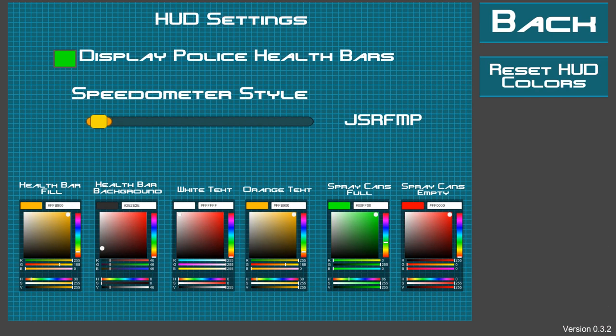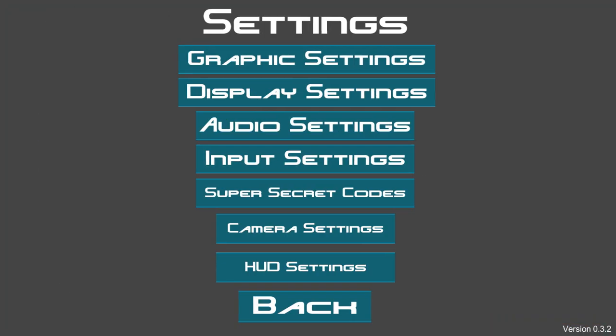HUD settings — you can actually customise your HUD in this. If you want the speedometer style for Jet Set Radio original or the beta, you can do that. I'm going to keep everything as default, but as you can see you can change your health bar, health bar background, white text, orange text, spray cans, and spray cans when they're empty — very customisable. If you accidentally change anything and don't want it, just click reset hard colours and you should be good to go.